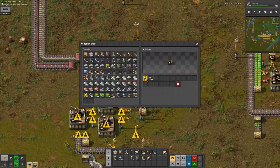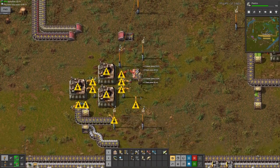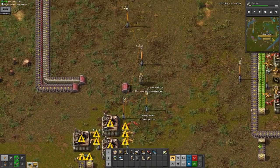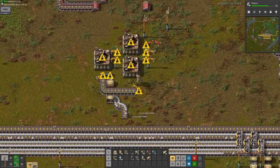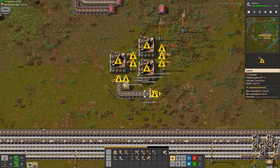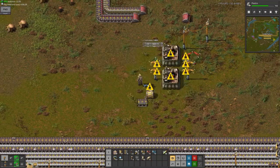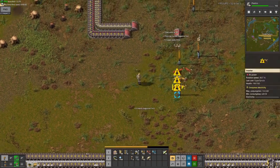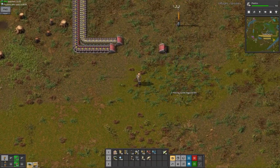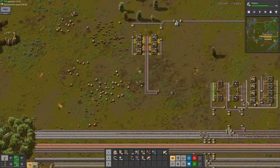My inventory's almost full. I'm so glad I did not get an extra stack of drones, because I think it's 100 per stack, and I think I'm still gonna run out of inventory space. This may be the first time I run out of it on this series, which is interesting. But it looks like I'm actually okay - I have only one slot to spare.